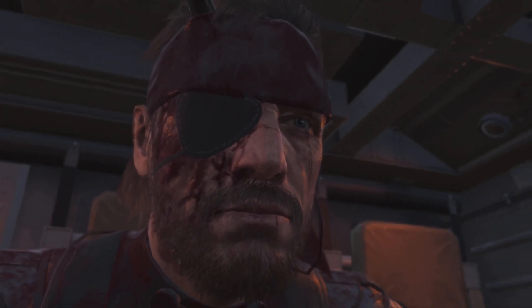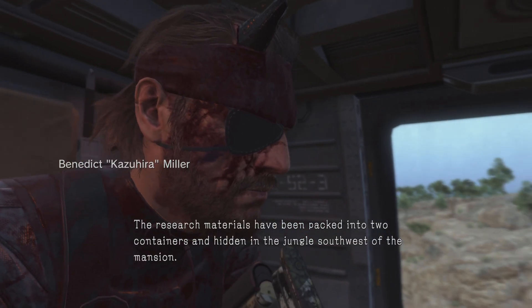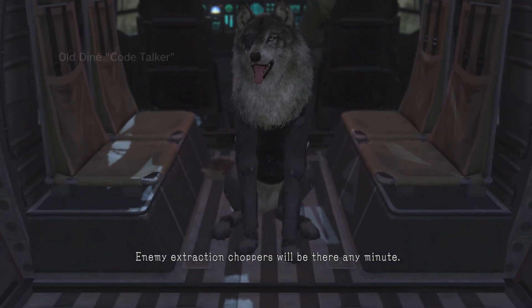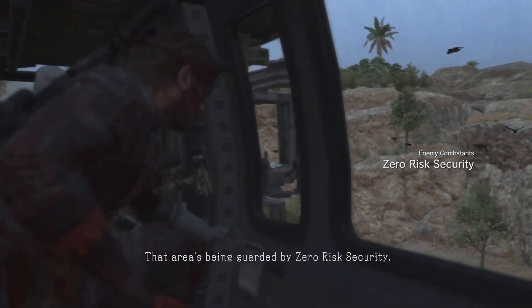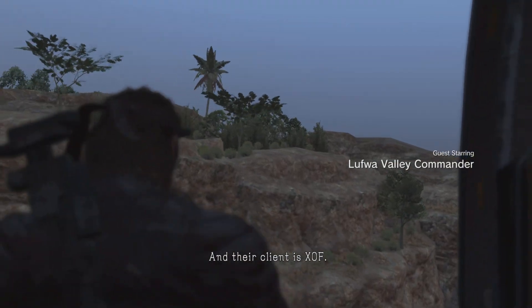Boss, Code Talker's research has been stolen. The research materials have been packed into two containers and hidden in the jungle southwest of the mansion. Enemy extraction choppers will be there any minute. You have to find and retrieve those containers before they arrive. That area's being guarded by Zero Risk Security, and the client is XOF.